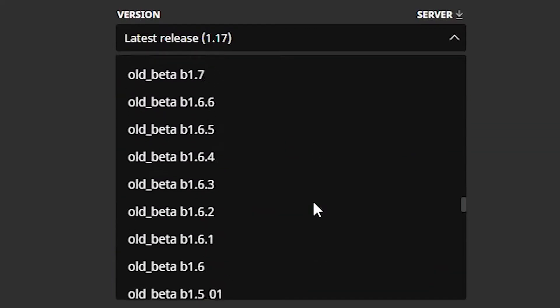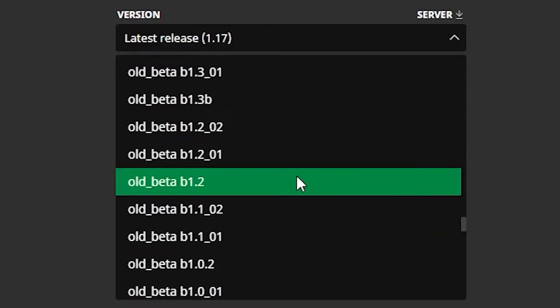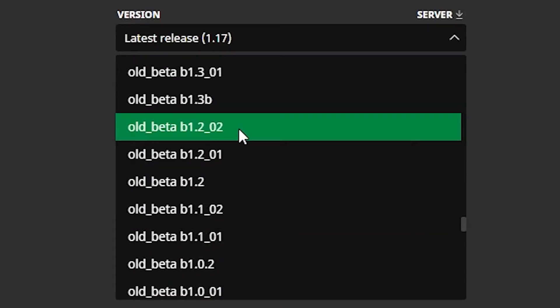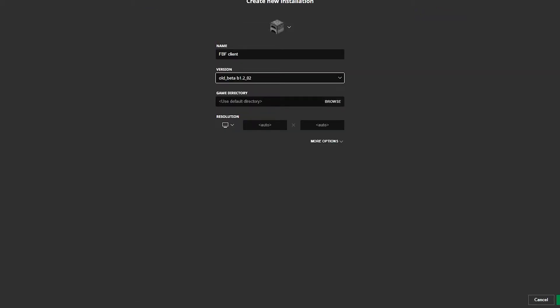Then you're going to want to go to the version the server is currently on. Since my server updates every couple of weeks it won't always be the same — you can check the description — but currently we are on version beta 1.2_02, so click that to get to that version of Minecraft.